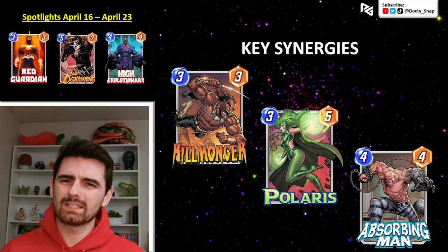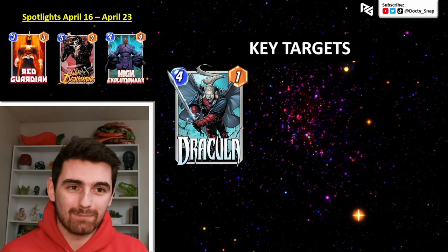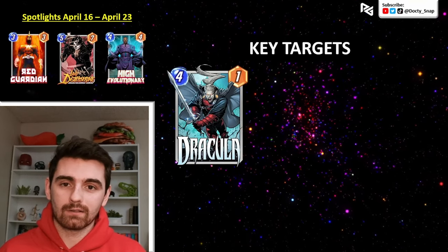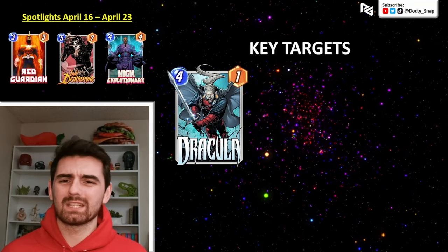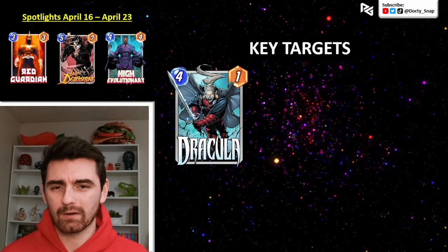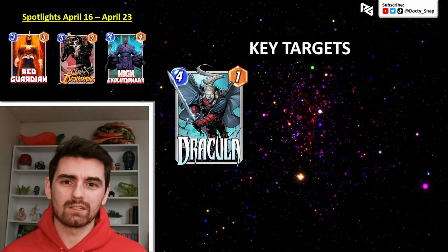Once Red Guardian is released, discard players are going to be running for the hills, because cards like Dracula get absolutely wrecked. He's a 4-1, and he's often going to be the lowest power card on your opponent's side of the board until after the end of the game, when he hits Apocalypse that's already been discarded and becomes like 17 power. Red Guardian turns him into a 4-cost, minus-1-powered card with no ability. That's absolutely disgusting. It also hits Morbius and Meek — Red Guardian really serves it to discard.